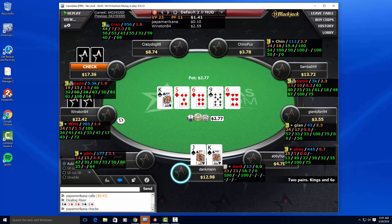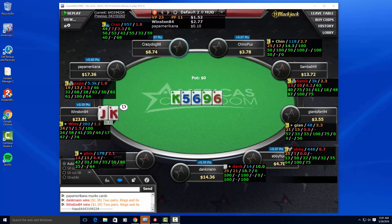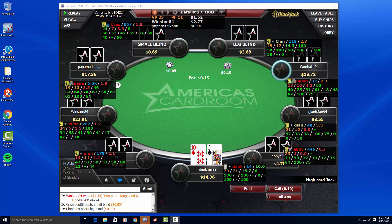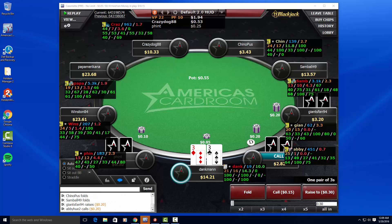I just want to get to showdown cheaply — hopefully there's not a king-queen or king-nine out there that beats me. We wind up splitting the pot. King-jack worked out the way you want it: just get to showdown and get there cheap. Looks like the guy to my left had the same read on the hand.